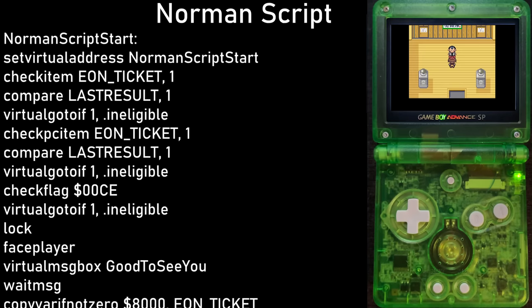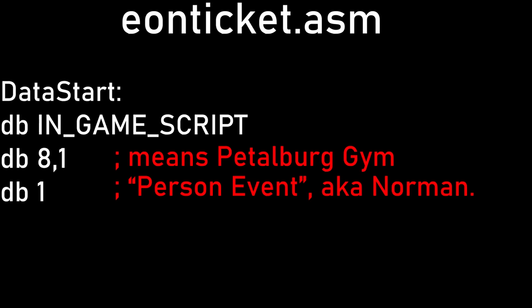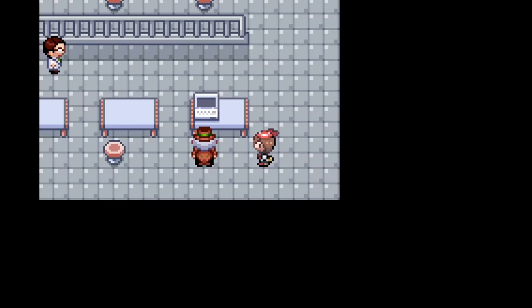After the transfer is complete, the game runs the preload script, and if you pass that, then when you talk to Norman, he will run whatever is at RAM script. His script checks if you've got the Eon Ticket in your PC or bag, and if you've ever battled the Lati at Southern Island. If you pass all those checks, he'll play some dialogue and give you the Eon Ticket. The first change I tried was very simple — I wanted to change the NPC to one at the Mossdeep Space Center, and it worked.